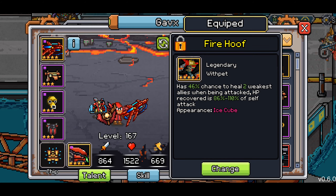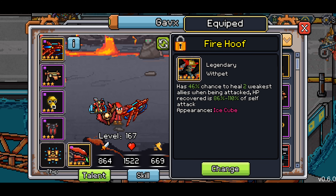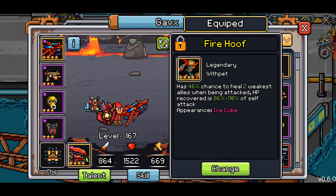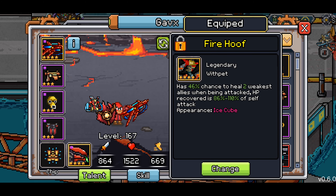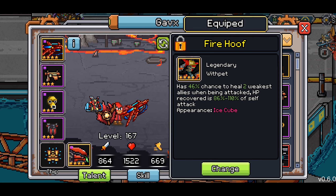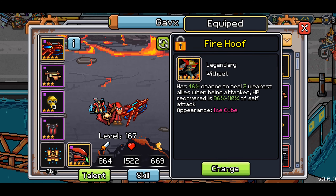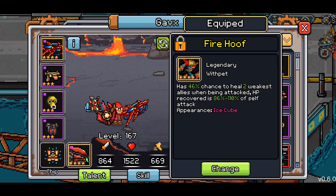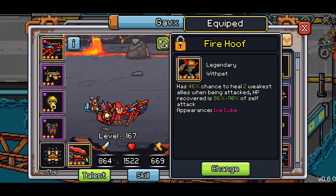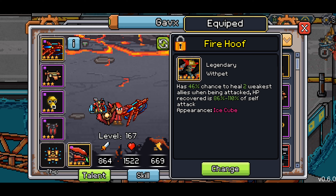There is a change in the game right now that I'm not loving. The description on the healing pets said 'of hit points' — 86 to 110 percentage of hit points — and a lot of players, myself included, took that to mean the stamina stat. However, in testing we found out they're going off your attack stat. They've updated the tooltip to say 'of attack.' A lot of players, myself included, targeted and upgraded these pets specifically because we believed they were based off hit points.